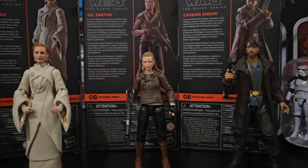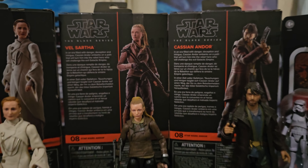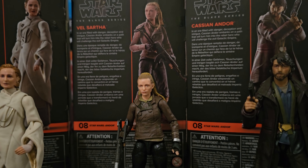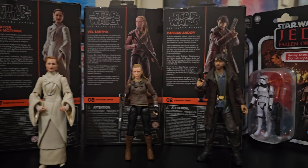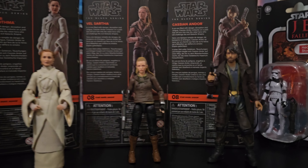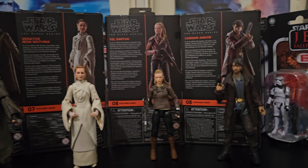And then I got two number eights — I don't know how that happened. Val Sapa. And the man himself, Cassian Andor. Val's a pretty important character. I wish the figure had been a little better. I imagine we'll probably see another variant of her come out too, because she's got like two personalities or two personas on the show — the rough and rugged, and then the really sleek and posh sort of version of her.